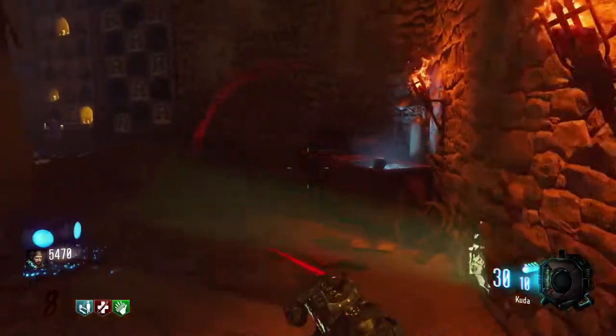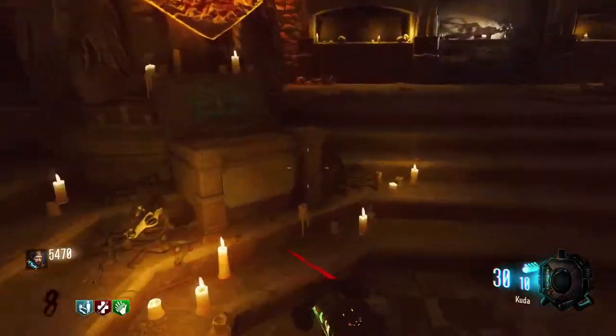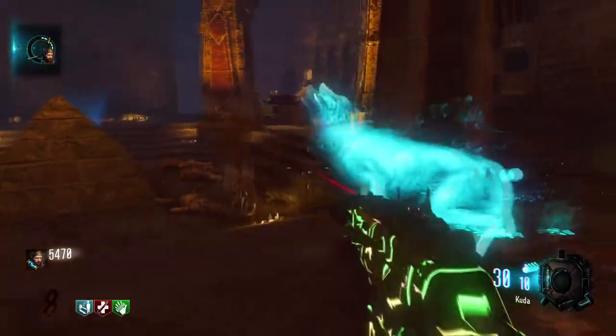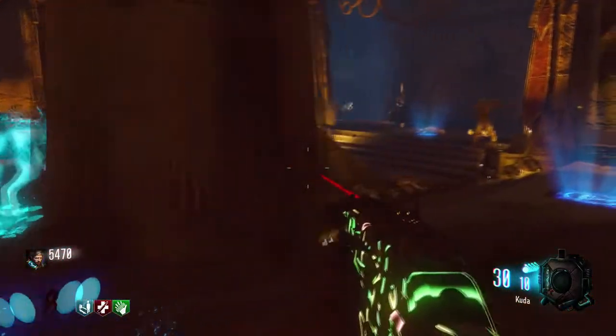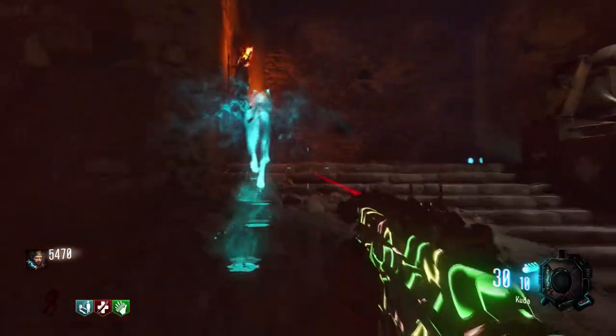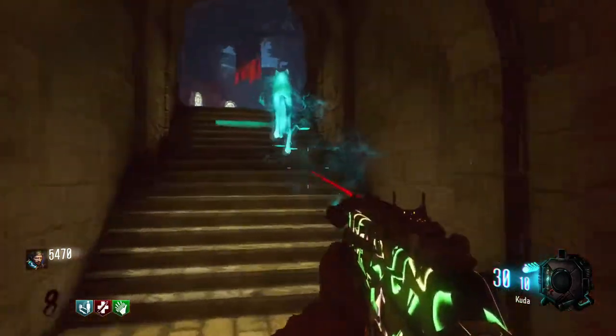After you've grabbed the skull from the rocket pad area, go down to the tombs and insert the skull into the little shrine pillar area. A little wolf should spawn — just follow him up to wherever he goes and it should take him to the courtyard.